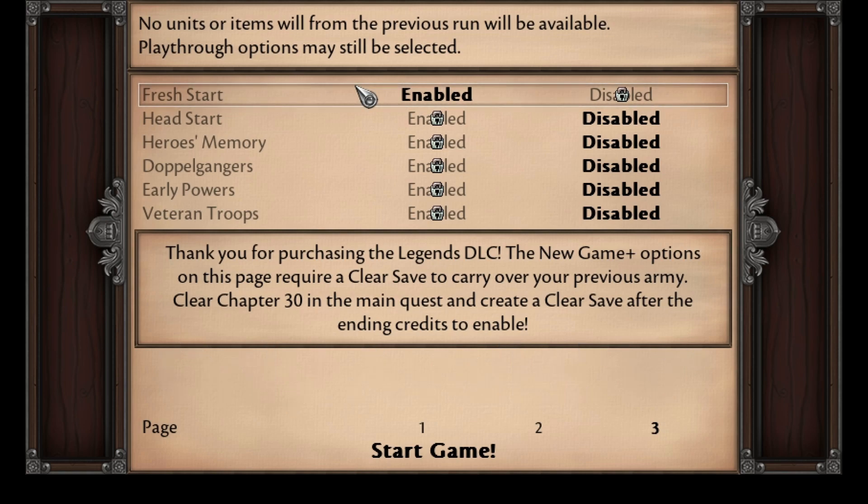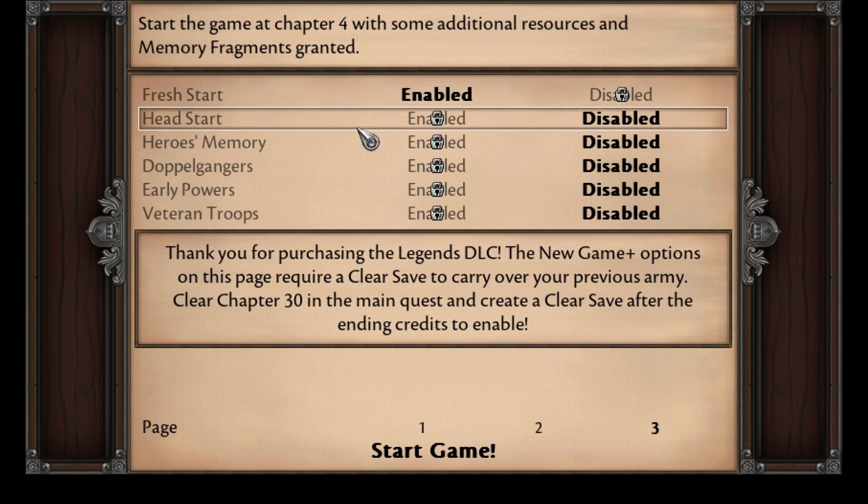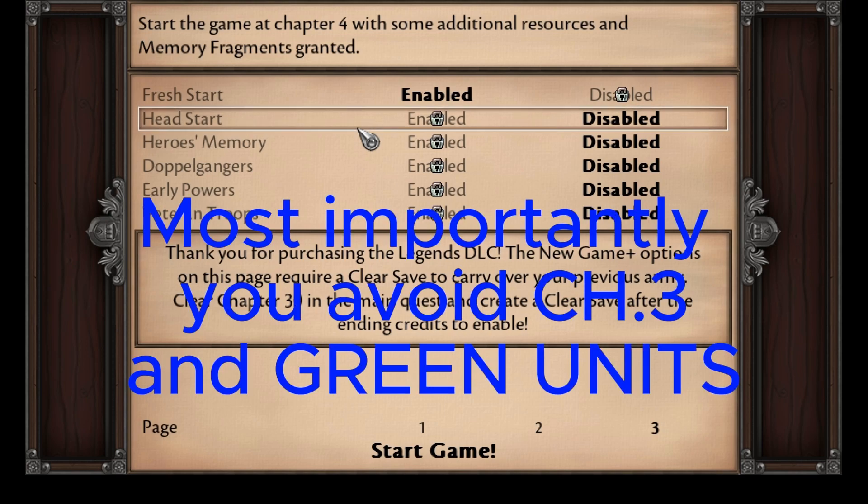Fresh Start is just as described — no units or items will be available from your previous run. The next option skips ahead to Chapter 4 and grants you some additional resources. I'm assuming it's just the stuff that you would have gotten if you had claimed everything in Chapters 1 to 3.